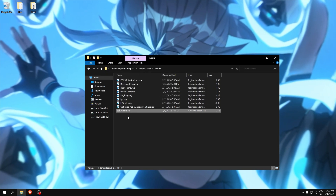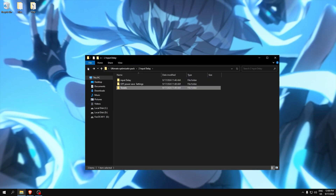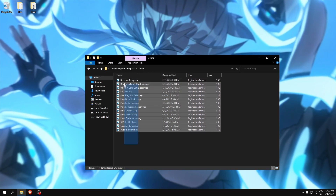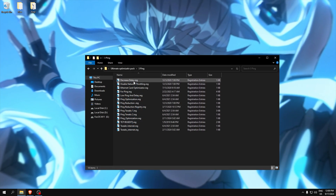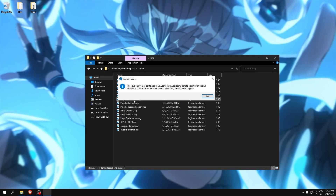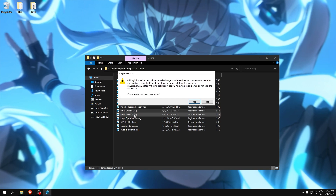Now we can go to the ping folder. This folder is only to lower our ping, so run everything in it to get the lowest ping.